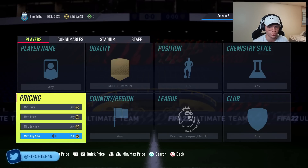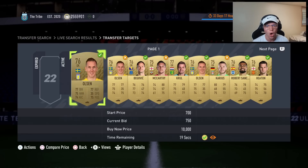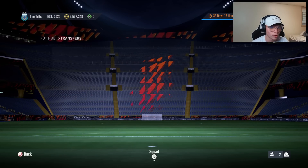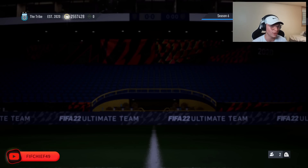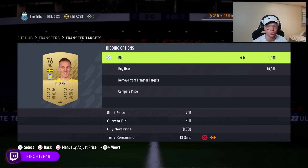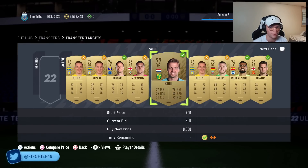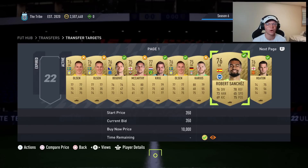I find it kind of difficult to snipe these cards — it hasn't been too easy. When going through and looking at cards, gold common is going to be what you're picking up most of the time, so you can just focus on those. I find it pretty easy to pick these cards up because it's a filter a lot of people don't know about. Instead of bidding the lowest possible, you could just bid 1,000 right away on all these and then try to list them up at 1,300 a piece.